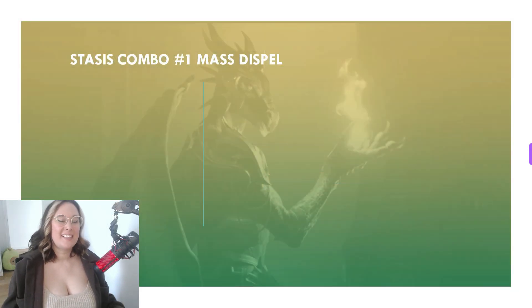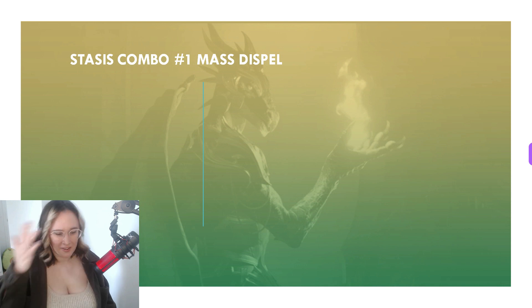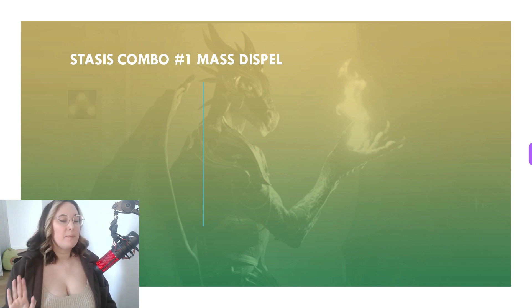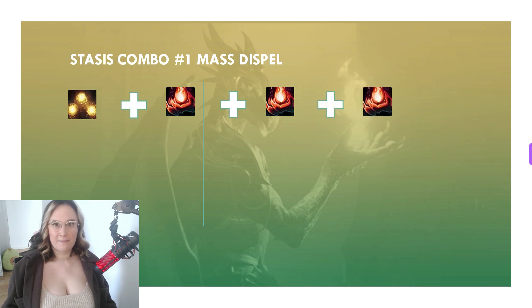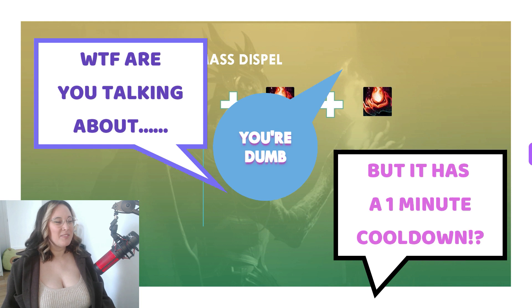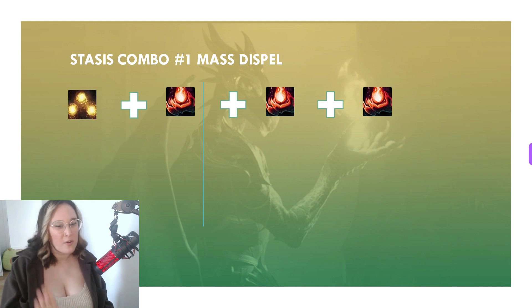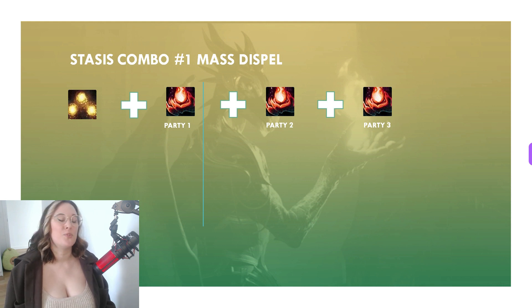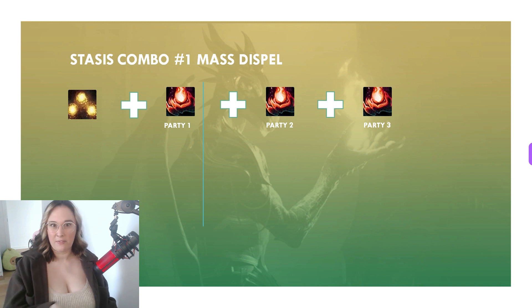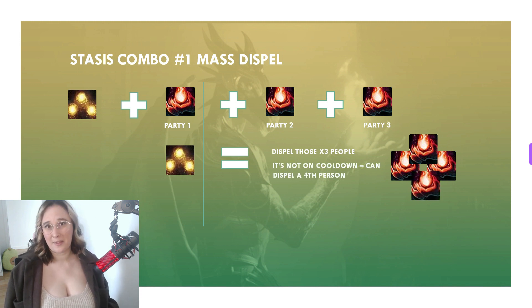And the last one I'm going to cover in this video is the stasis combination for Master Spell. You might already know it — it took me a while to figure it out. So it's actually very simple: you just hit stasis, and then cauterizing flame, cauterizing flame, cauterizing flame. The way that this works is because cauterizing flame is a dispel, if there's nothing to dispel on the people that you've selected, it won't go on cooldown. So you can actually store three of them in your stasis. The cool thing is, whoever you cast them on to begin with is who they will be cast on once you release your stasis. So make sure you're casting them on three separate people — that way, when you release your stasis, you've got three dispels already stored. And because it's not on cooldown, you can also dispel a fourth person.